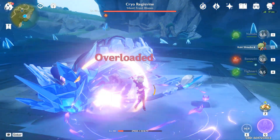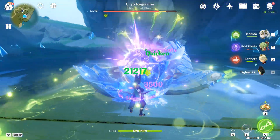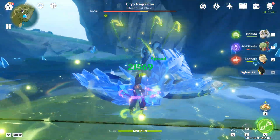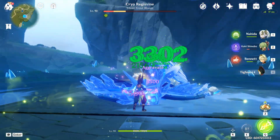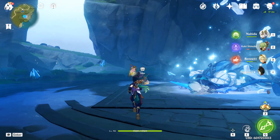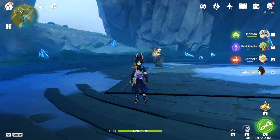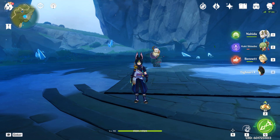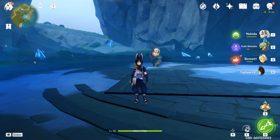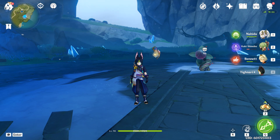Let's see how hard this hits now. 21K — it's a huge difference. 24K — come on! This is a massive difference, and all I'm using is the Wanderer's Troupe set. I won't say it's definitively the best set because I haven't tested the Gilded Dreams set properly for a full DPS build. But look at these numbers at C0 with him not even fully built — he's putting up serious damage.